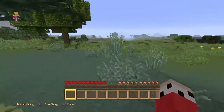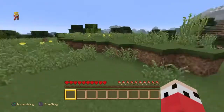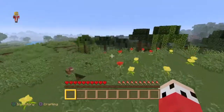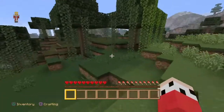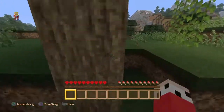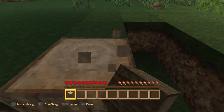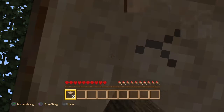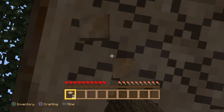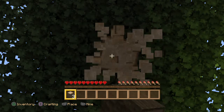The house is going to be made of birch wood with oak stairs. We need white wool from sheep, which will need to be sheared. We need a lot of stuff, but for now I love starting survival worlds slow, just getting some wood at the beginning.